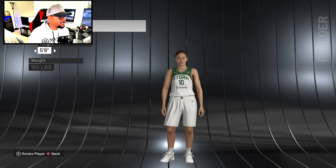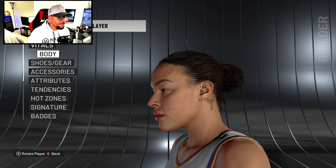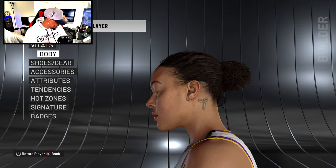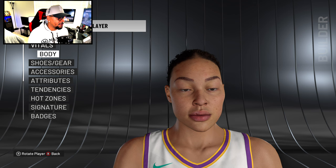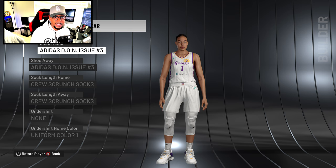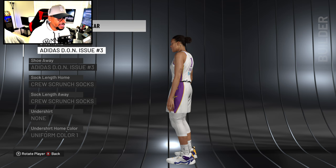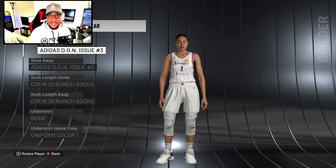Next up is Liz Cambage. She went to the Sparks but 2K hadn't updated the roster yet, so I went in and did some edits myself. The face looks good, and she's got the Kobe mamba sign tattooed on her neck — that's pretty dope. The tattoos were updated and the face is just so much more detailed than the men's versions. You can see tats on her arms and shoulders — fully updated and transferred from next gen.